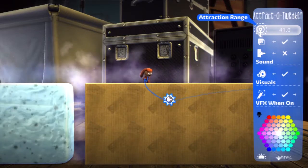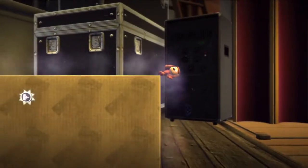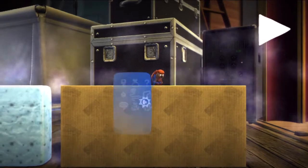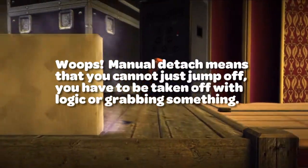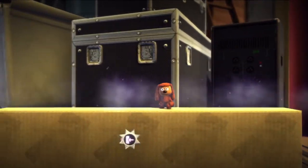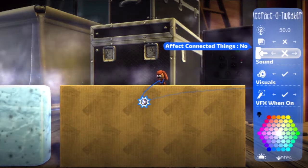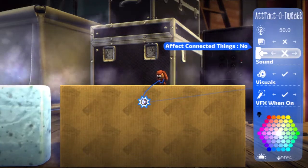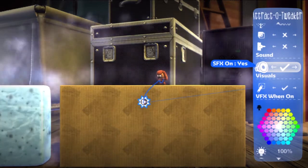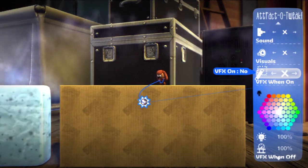You can change the range so it will attract you from further away. Now you have manual detached, yes or no. What that does is if you walk up to it, it won't pull you towards it until you jump. And then you can make it so if you glue something to it, it will affect it, yes or no. That's a great feature. You can also turn that annoying sound off or on, and turn off that glittery effect as well.